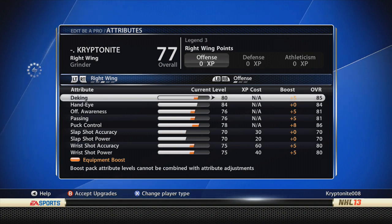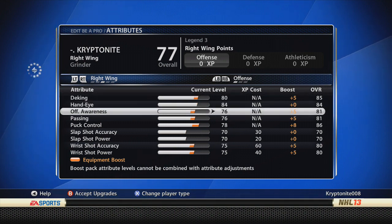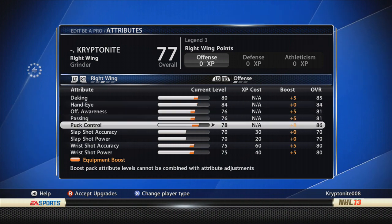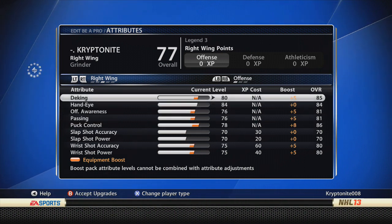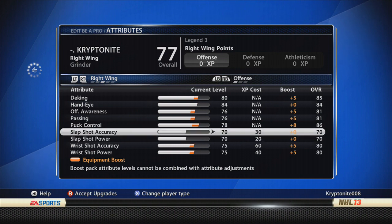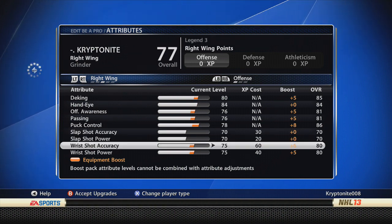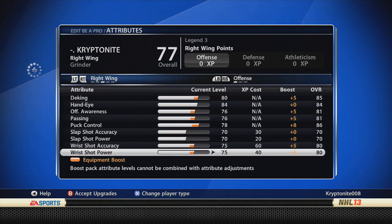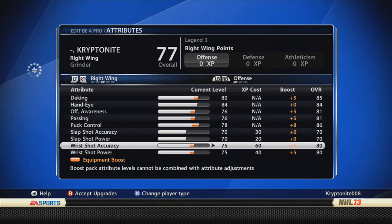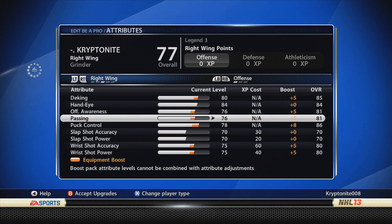You don't really need to deke out that much. Deking and hand-eye — if you were playing against computers all this stuff would really matter a lot. Passing is one thing I'd want higher, but as long as you're accurate with the stick I don't really think your passing stat probably increases your passing ability that much. With 81 passing I've been doing fine. Slap shot — I wanted to make sure it was at least 70 so I can get some force on it if I ever take one. Wrist shot is 80, 80 — that's pretty normal for me.